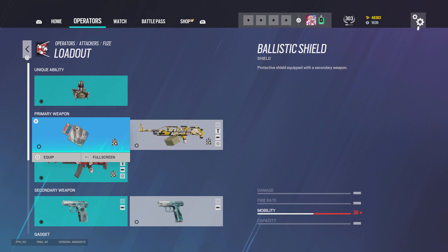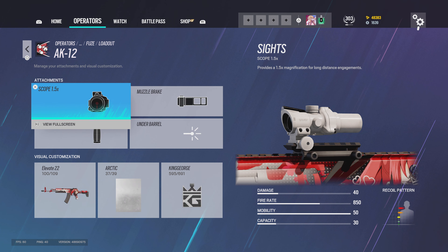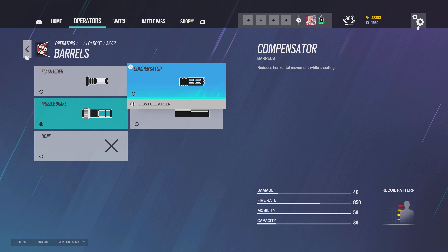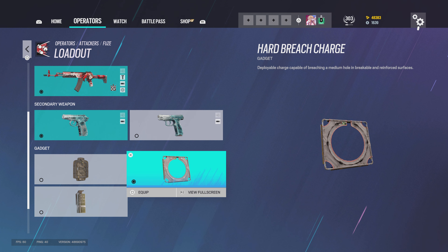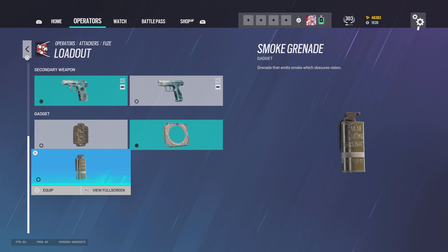For Fuse on the LMG 6P41 I use 1.5, flash hider, vertical grip. For the AX12 I use 1.5, muzzle brake, vertical grip. I found compensator and muzzle brake better than flash hider, which was inconsistent left-to-right for me — I spent two or three hours in the shooting range testing every gun. I normally use the hard breach charge, but if there's no hatch I'll use breach charge or smoke grenade depending on whether I'm playing vertical.